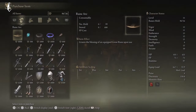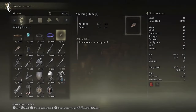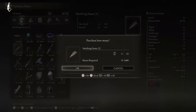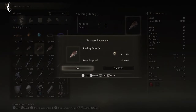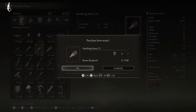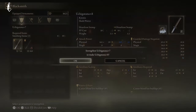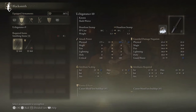Now we have a ton of runes. We're going to go back and buy smithing stones. We have nine, so we only need 15 more to get to 24. We want 24 of each smithing stone type — for type 2 we have five, so we only buy 19, and the same goes for smithing stone 3. We can upgrade both katanas to plus nine with that many stones.